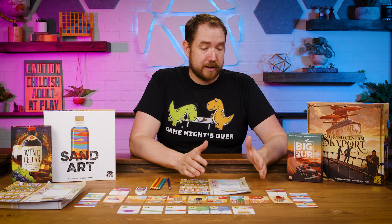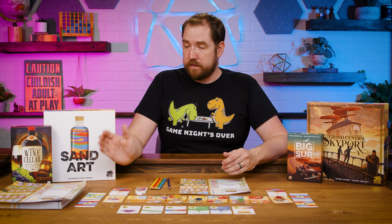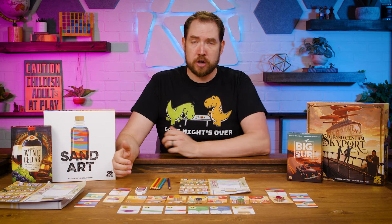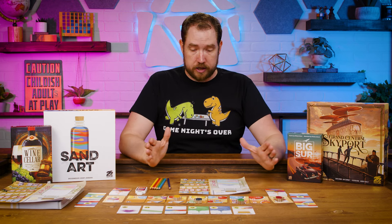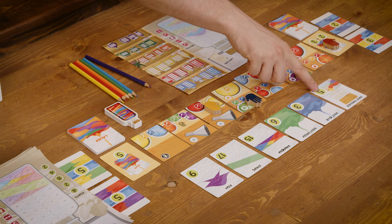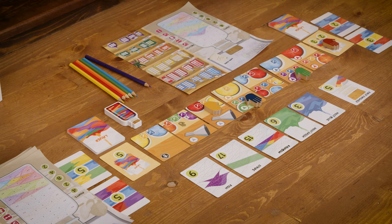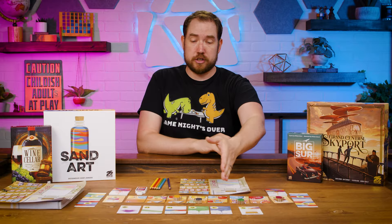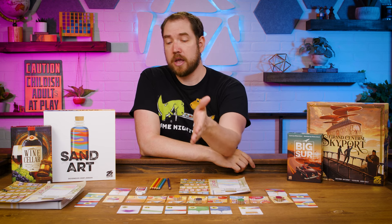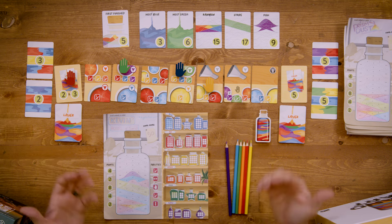Strategically, you need to figure out how to maximize your points, and rushing to fill your bottle first may not be the best approach. However, watching other players and noticing that someone is about to complete their rainbow with two turns left, you might decide to fill yours up and end the game early. That is a strategic option. The end of the game triggers as soon as someone finishes their bottle, then it goes around so everyone gets an equal number of turns and you score. Scoring is pretty simple: score any patterns you completed, whoever finished first takes the five-point card, whoever had the most of the relevant colors gets those points, then score any layer cards you took, add up points and the highest score wins.